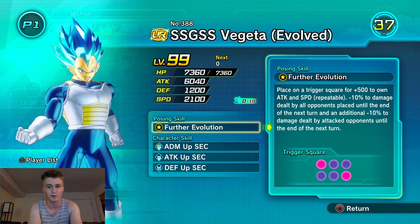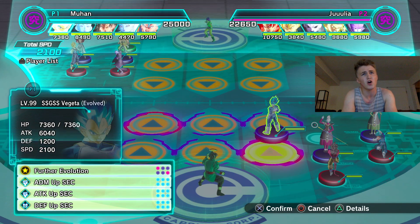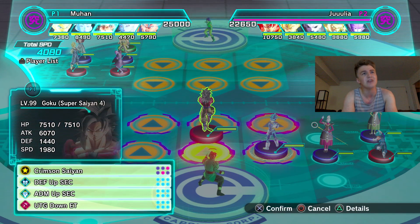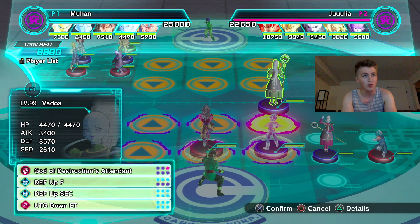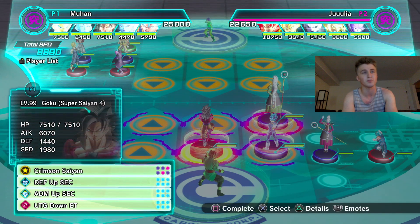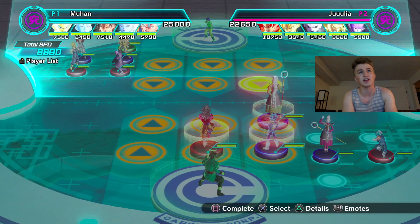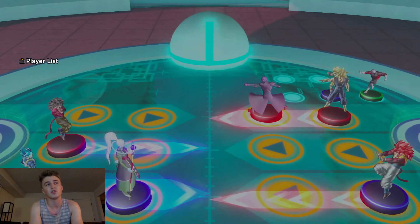This man is a monster — I might actually put him above the other version. On trigger, he scores plus 100 attack and speed. We all know minus 10 damage dealt by all opponents placed until the end of the next turn, and then when you attack somebody they also deal 10 less damage. So right off the bat we have to run double attack-lowering figures.